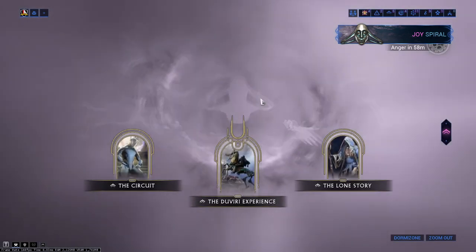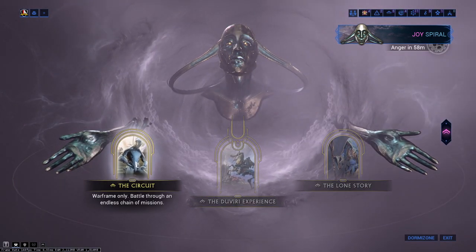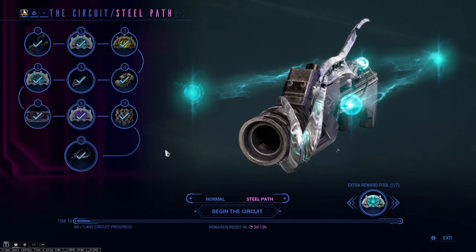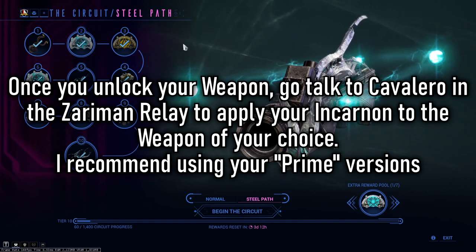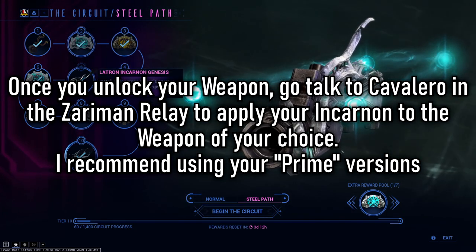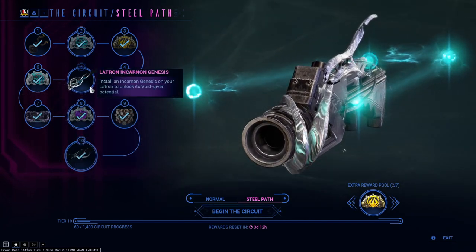Enough talking, let's just get straight into it. Where do you get the weapon? D'Viri Paradox Circuit — this is the game mode on the left. You will need to be on the still path version of this. Every week you can select from two out of five rotating incarnate weapons to choose from. This week, Latron Incarnate is available as a choice. Grab it before it rotates.